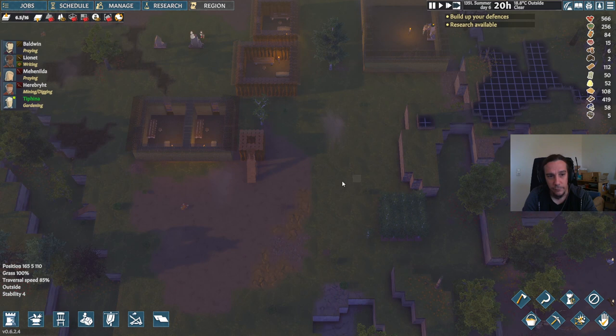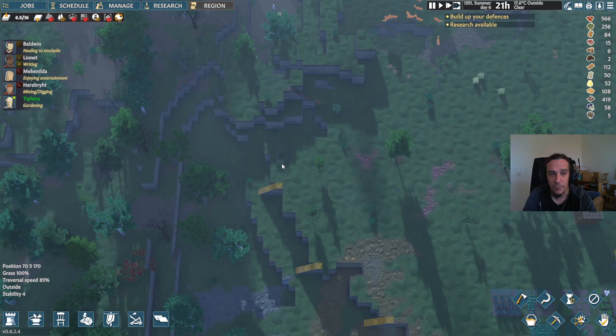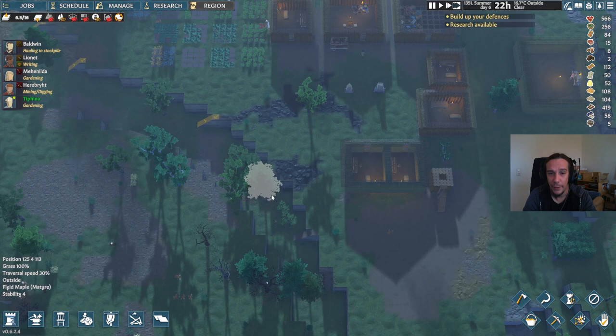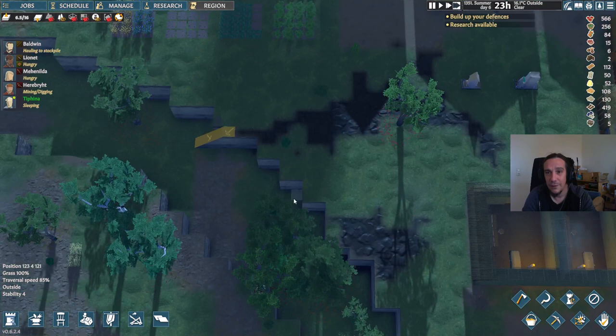Everything coming from the southern side will have no other choice than running over here, so we'll need to cover up our other flanks. Enemies that attack you will never use upstairs to reach your base, so basically you can use these terrain features as a pretty decent defense mechanism where you don't need to build too much stuff.